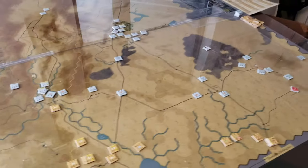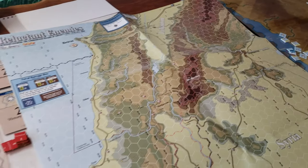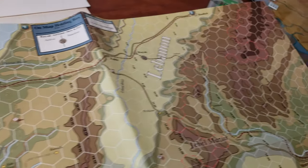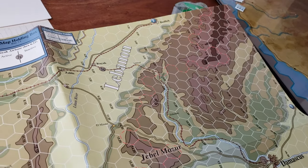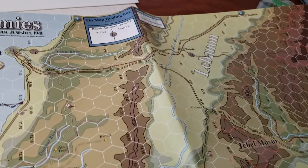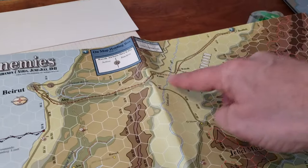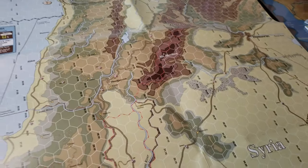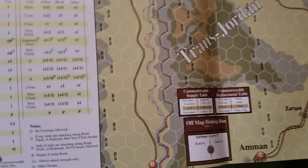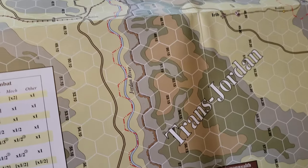Beautiful artwork on the map. Different areas are covered by both these games. So Reluctant Enemies really ends at the Beirut area. The northernmost part is Beirut, and there are rail lines here, which is very important for transportation in this game because it's a logistic-oriented or centric title. The game wraps up further south at Amman in the Transjordan area.